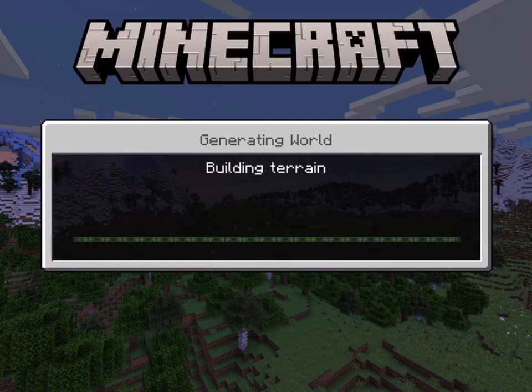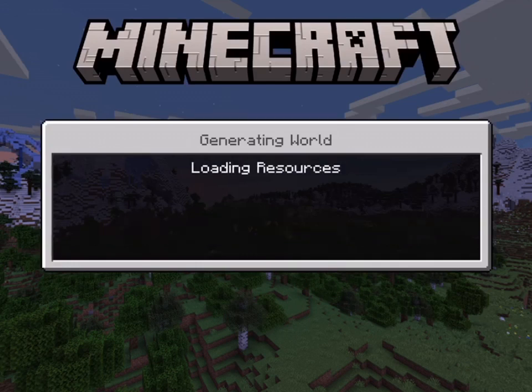Everything we just set up is going to make one big infinite world, which is really cool. We set it to Infinite, not Creative, and we're on Easy. Building the terrain might take a few minutes, but once you're in the world you're going to see a chest — I'm about to show you right now.